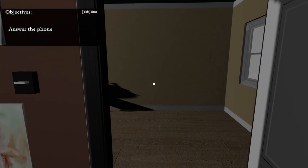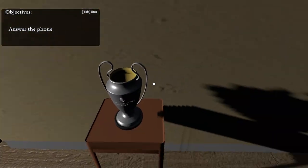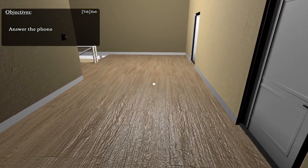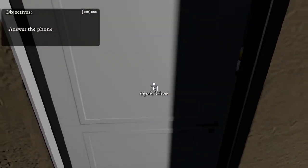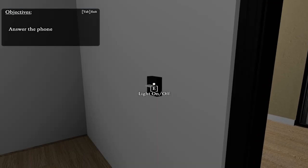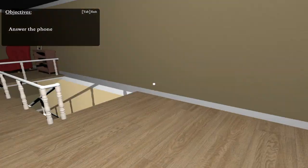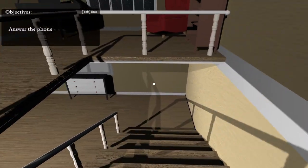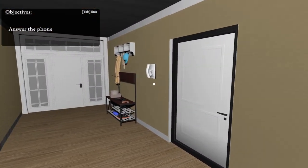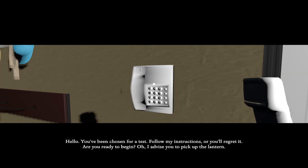Alright, where's my phone? Hello? Is there just one singular vase here? It says something on it, I can't make it out. Locked. Where's my phone? A bedroom. Working light switches — yes! My favorite. Phone downstairs, maybe? Oh, here it is. Weird. What a weird place to put the phone, by the front door.